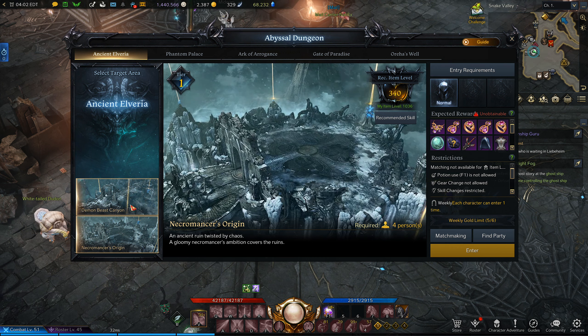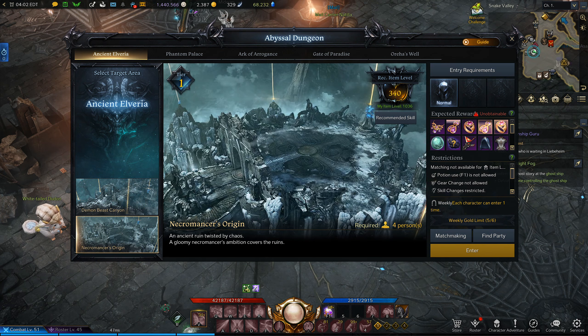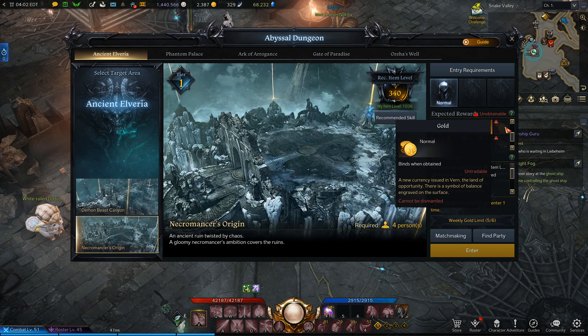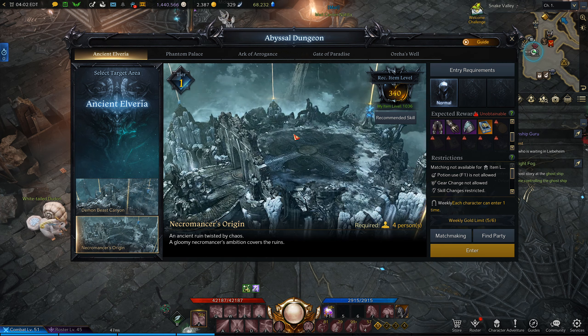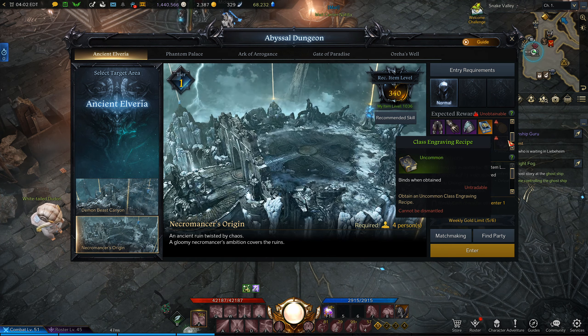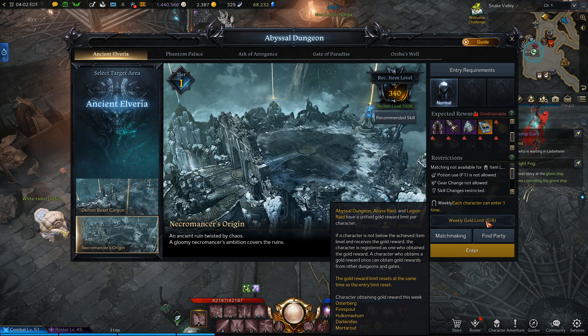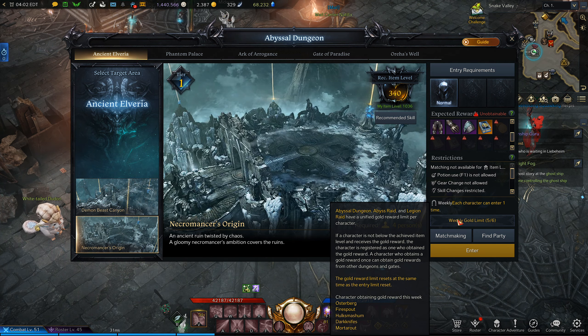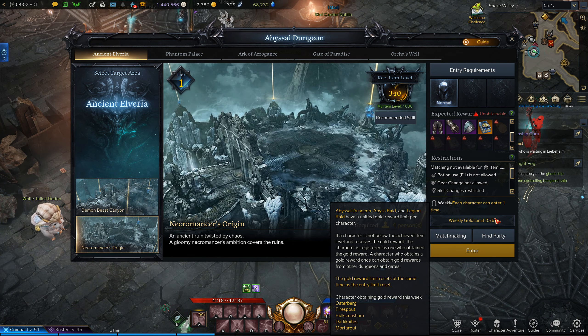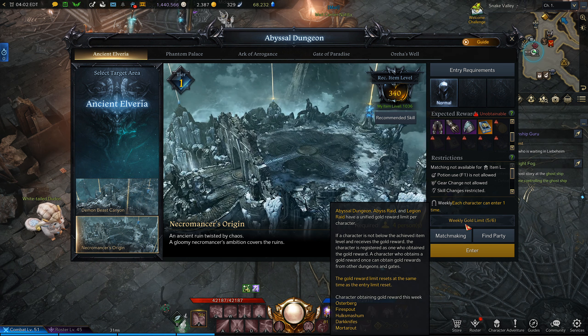If I do both of the first dungeons — Demon Beast Canyon and Necromancer's Origin — I get a bunch of loot and gold. There are some stipulations with earning gold and other sellable things like engraving recipes. There is a limit on these dungeons called the weekly gold limit. If you just read that box in the UI, it's incredibly confusing for no reason.